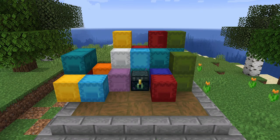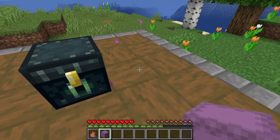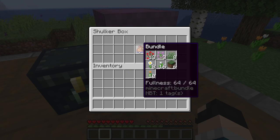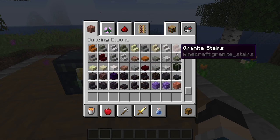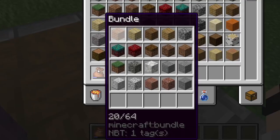With the recent additions of bundles in 1.17, this allows us to fit 64 different items in one inventory slot, which expands the capacity of holding different items immensely. To be clear, not items total — because one bundle is only capable of holding 64 items or one non-stackable, like a normal inventory slot. We're talking about the number of different items that can be stored.